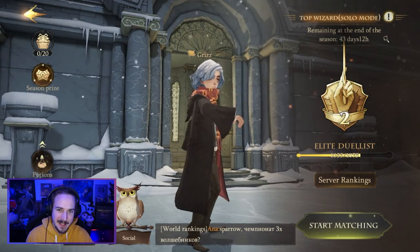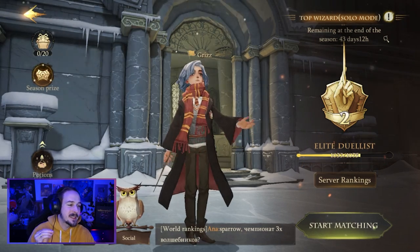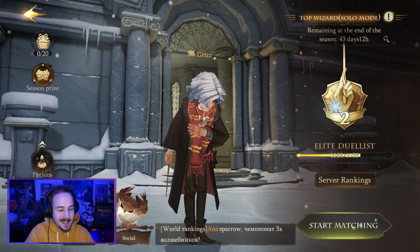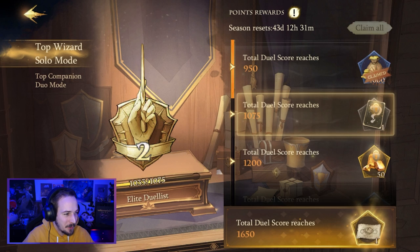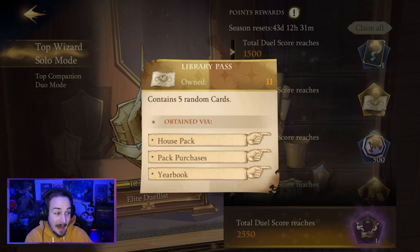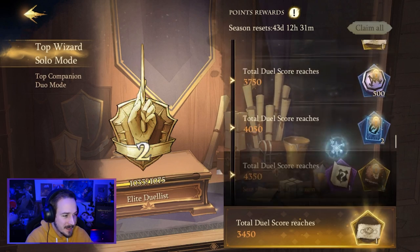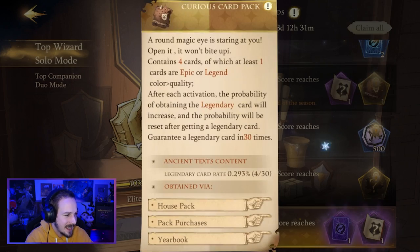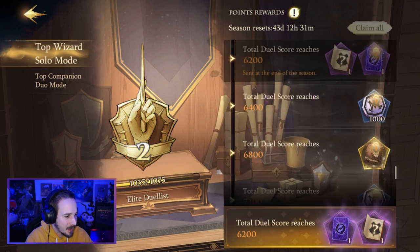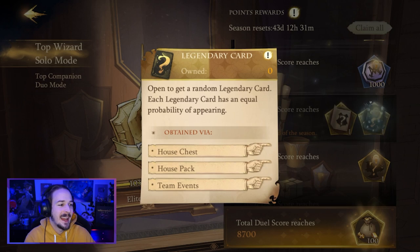If you enjoy the PvP aspect of this game you should definitely try to rank up as much as possible, because ranking up is rewarded with great prizes including legendary cards. Looking at the rewards, you can see library passes, gems, and curious card packs, and once you reach 7500 rank points you will obtain a legendary card. So playing the PvP mode is definitely a good idea.